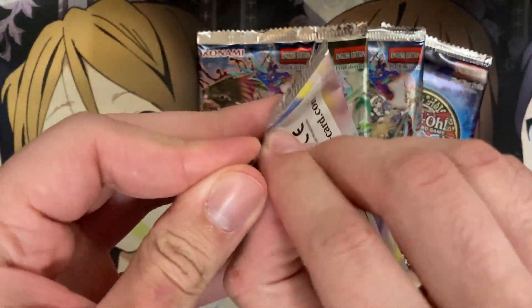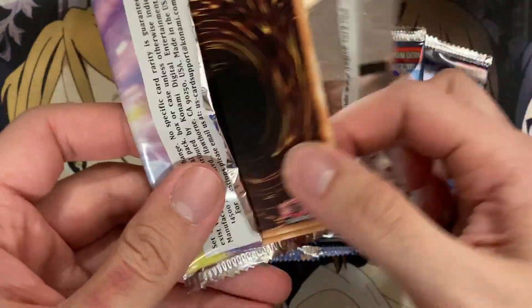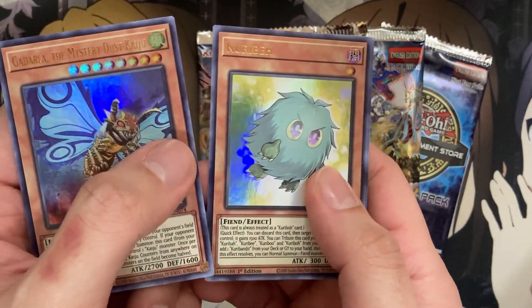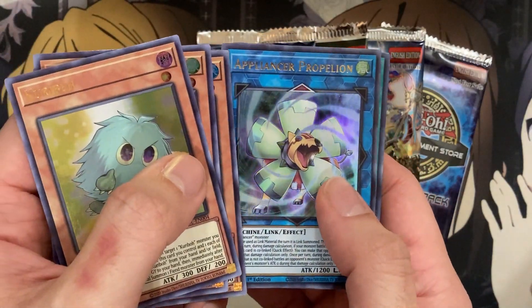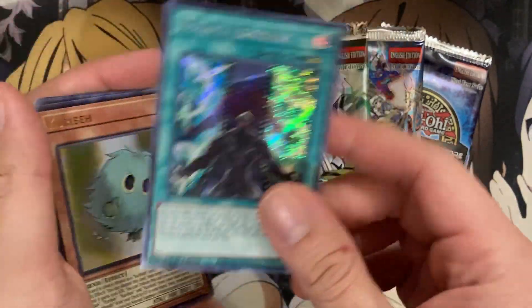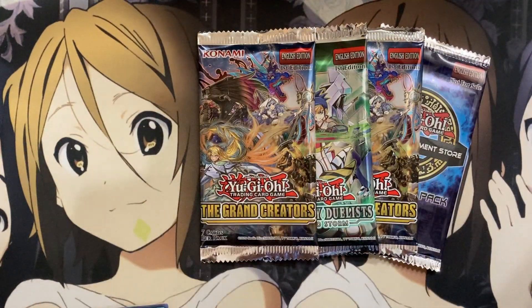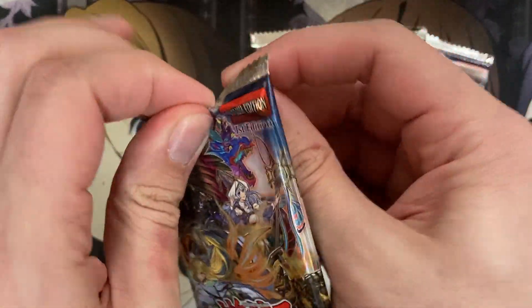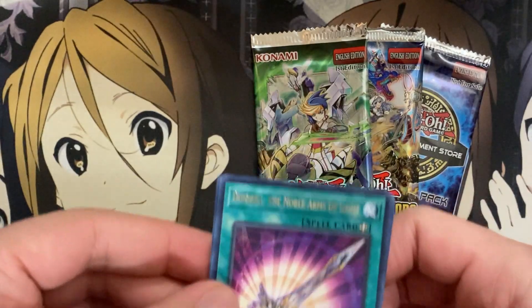Brothers of Legend — can we top an Infernoid Star? I believe I pulled Malicious Bane from my last random pack opening, so I might still have all my luck used up from that one. We have a Curiebe — always nice to pull the Curiebo Brothers — Ice Knight, Appliancer Propel Lion, and we have a Double Exposure. I do want to work on a Cypher Galaxy Eyes deck; a lot of people have been requesting it, it's an interesting deck, and we did get a good number of support for the deck including a couple monsters in these packs.